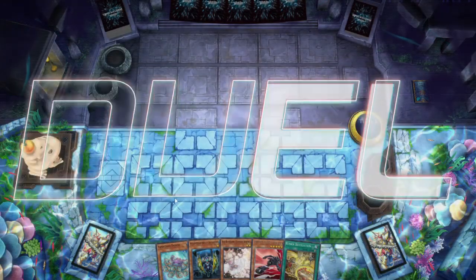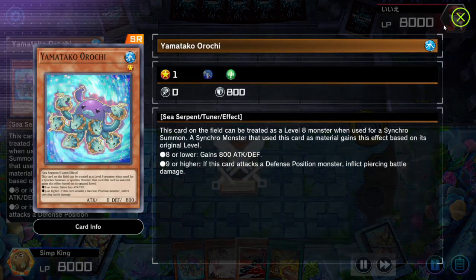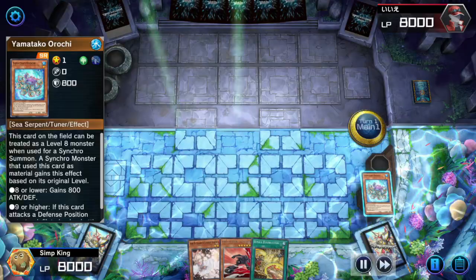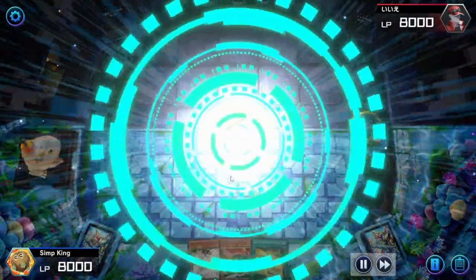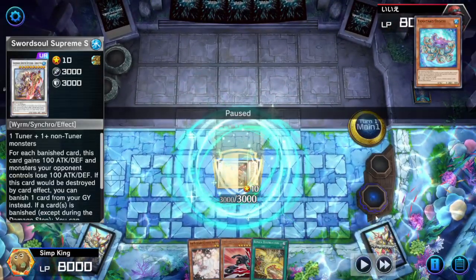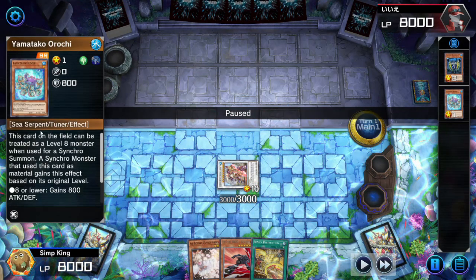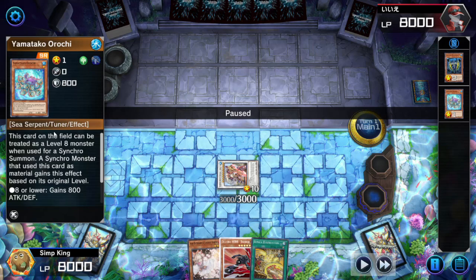Welcome to another video. Today we are testing out Yamatako Orochi, the new monster that came out in the last set. It's pretty special because you just saw we have a level 2 and a level 1, but somehow through the power of Yu-Gi-Oh we're making a level 10 synchro. That's because Yamatako's special ability — when he's on the field, you can use him as a level 8 tuner.